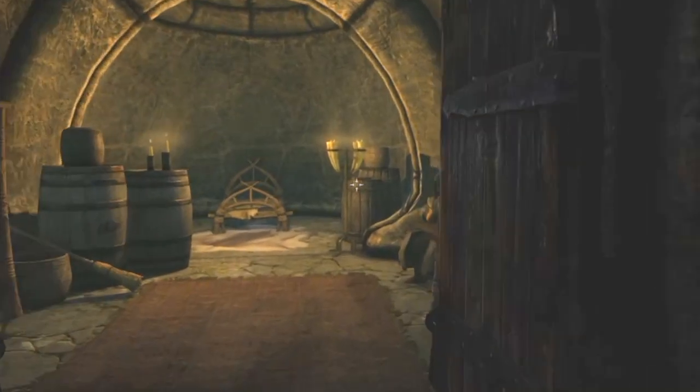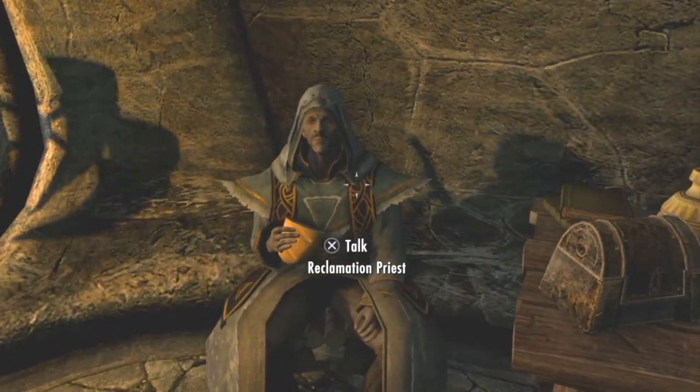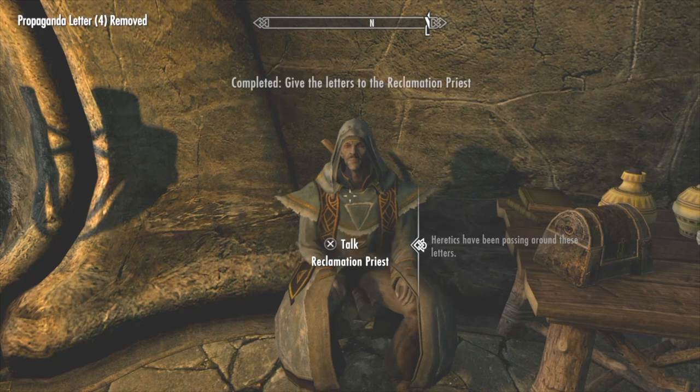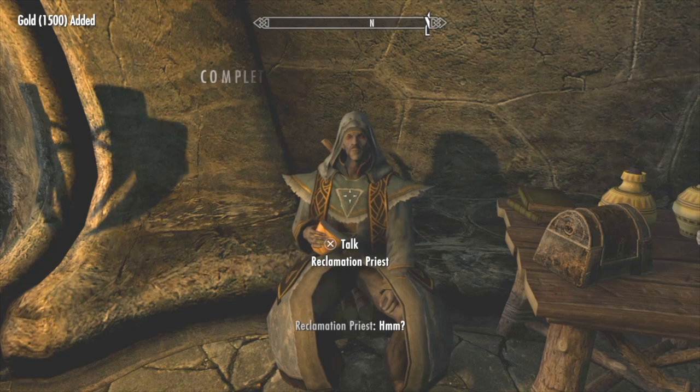You can either pass them out or give them to the Reclamation Priest. Give them to the Reclamation Priest — he's in the temple lower level. He's gonna take them and give you 50 to 100 gold.